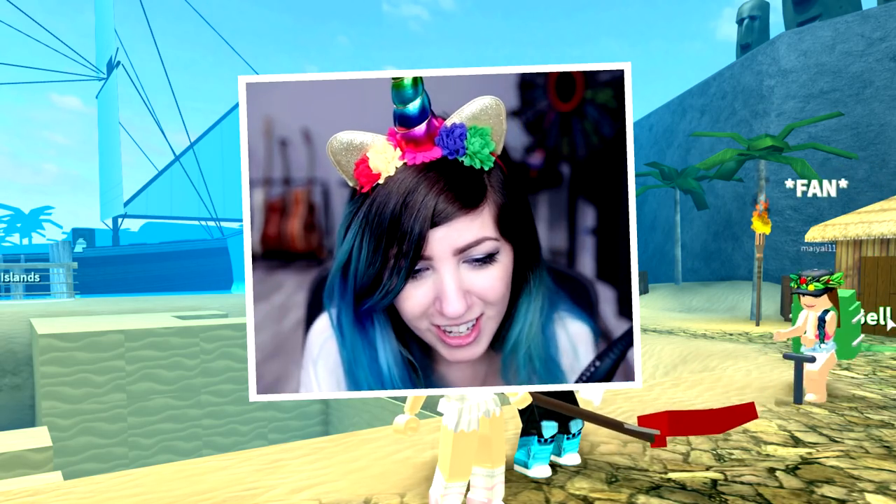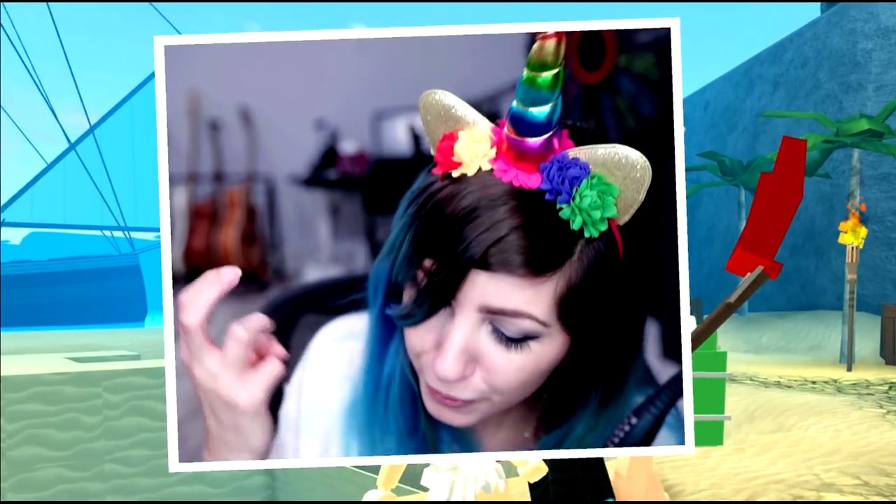Today we're looking at the update in Treasure Hunt Simulator. There's new backpacks, new shovels, and new pets, and also skins and crates system. We're gonna look at all that. Don't forget to smash that like button with your head. Let's see if we can get this to 300 likes.